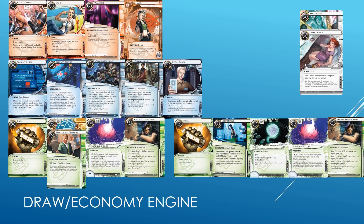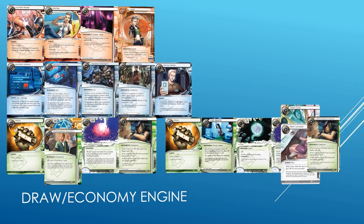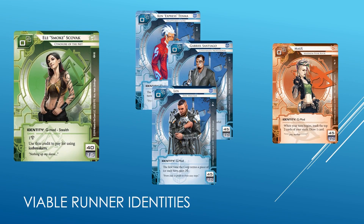On kind of the bright side, there is some neutral economy available. Daily Casts and Dirty Laundry are both available. But there's a big downside — they are both in Creation and Control, which means, don't forget, in this format you can only pick one deluxe box of your choice. Which means that if you're playing Creation and Control, you're probably in Shaper, which already has more than enough card draw and econ cards. So unfortunately, if you're Criminal, you probably won't have access to Dirty Laundry. If you're Anarch, you won't have access to Daily Casts because you need your Order and Chaos box. So long story short, Shapers come out very far ahead of these two, and as such I think Shaper is the very clear winner when it comes to the most competitively viable archetype for this format.